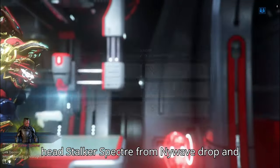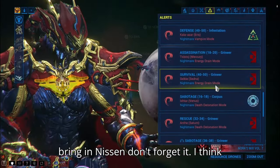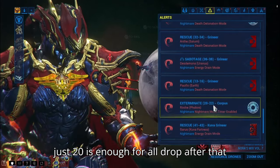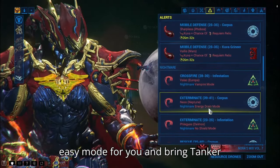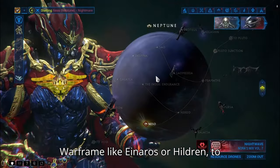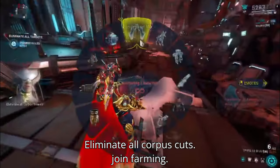The important thing is we must get the stalker specter from Nightwave drop, then craft it and put it on our gear to bring into mission — don't forget it. I think just 20 is enough for all drops. After that, go to a nightmare mission, choose something easy for you, and bring a tanker warframe like Inaros or Hildryn to survive. I recommend an exterminate mission for farming.